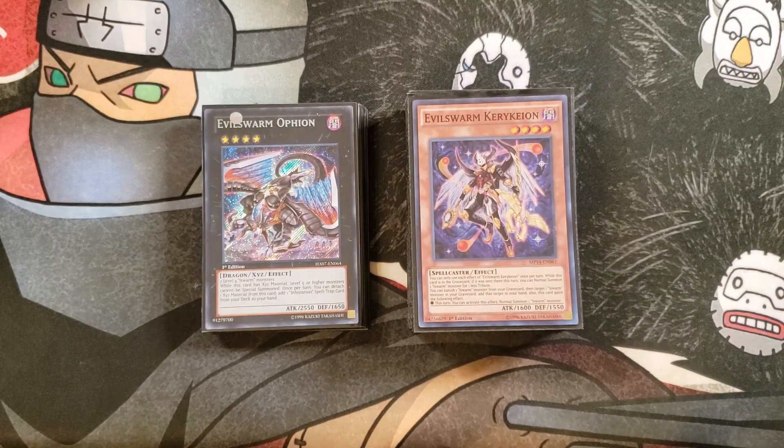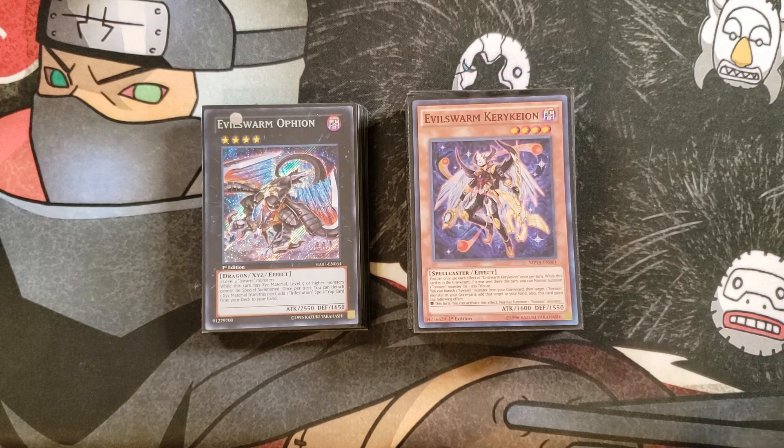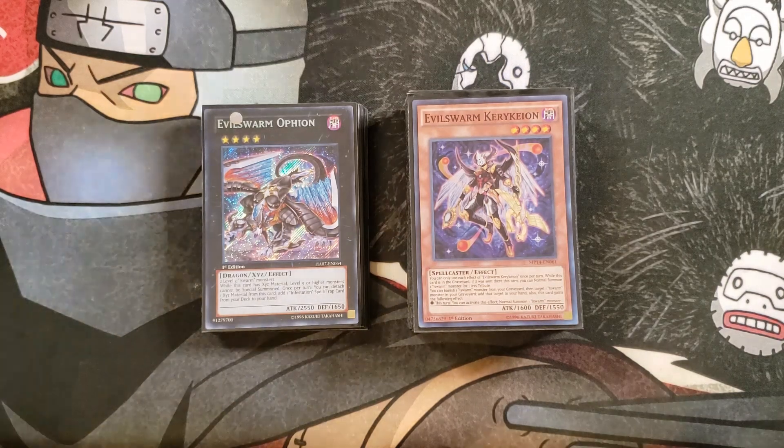Hey, what's up guys, it's Darkrimaduals and today we're going to be doing an Evil Sworn deck profile. This deck is actually insane and is really good in the meta right now because you can summon all sorts of crazy cards. With Drytron summoning Herald of Ultimateness and a lot of different decks using really high level monsters, Evil Sworn Ovion is looking better than ever, basically locking your opponent out of summoning level 5 or higher monsters.